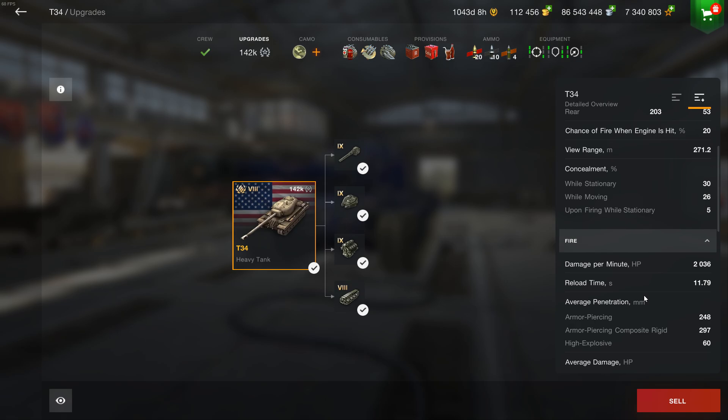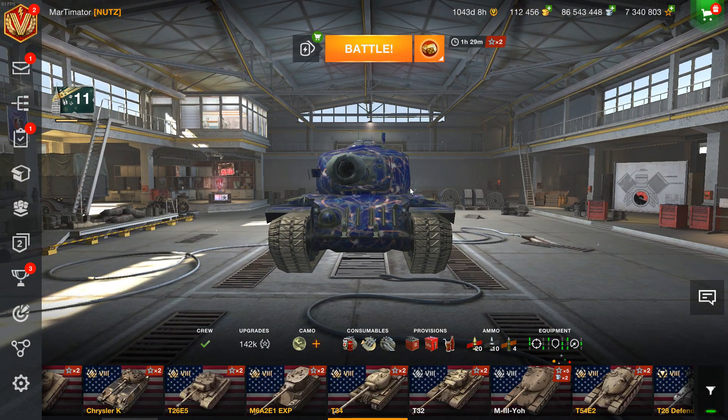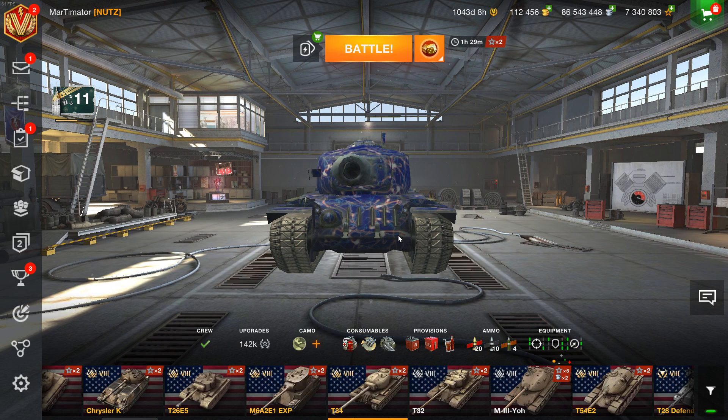You basically never have to fire premium rounds with this tank, which means you're going to earn a lot of credits. You also have 400 alpha damage, which means you don't have to fire that many rounds, and your turret is basically impenetrable, so you can hold down a position quite easily to get that damage. Ideally, don't get this thing into a city — let's go into a battle.